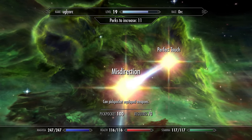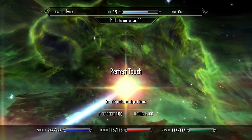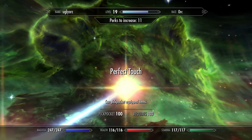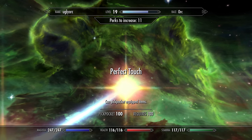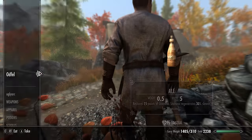Rock Splinter, you say? How about rob splinter — because I'm going to steal it from you. To do this you will need both the Misdirection perk and the Perfect Touch perk, found at the top of the pickpocket skill tree. This of course means that you'll need a pickpocket skill of 100 to get this weapon — the worst one in the game. Seems like a fair trade-off.